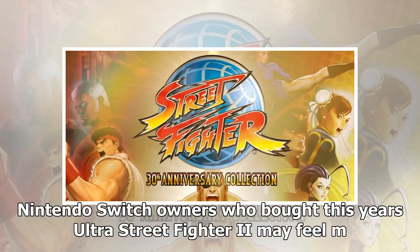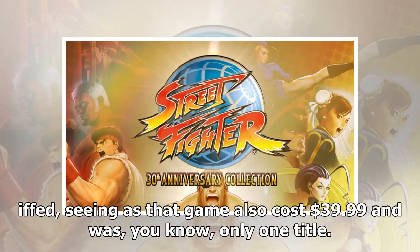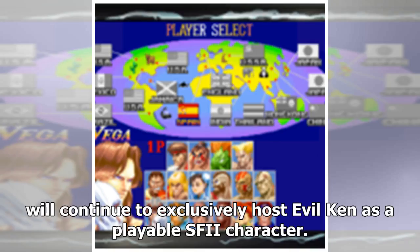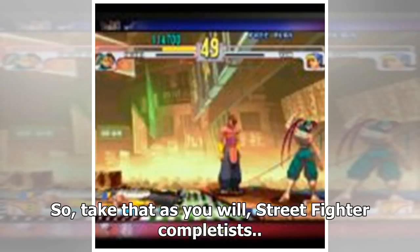Nintendo Switch owners who bought this year's Ultra Street Fighter 2 may feel miffed, seeing as that game also cost $39.99 and was, you know, only one title. But its remastered elements are not coming to this 2018 anthology, and it will continue to exclusively host Evil Ken as a playable SF2 character. So take that as you will — Street Fighter completed!